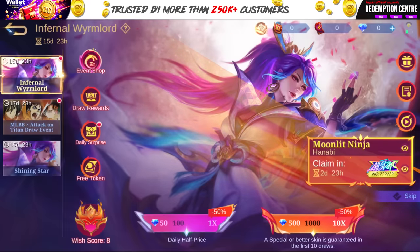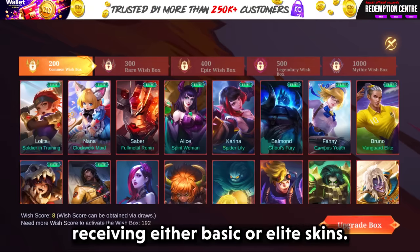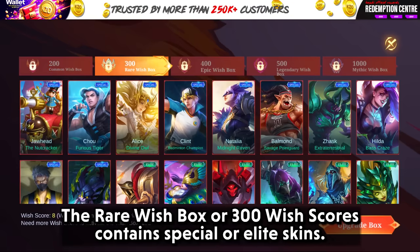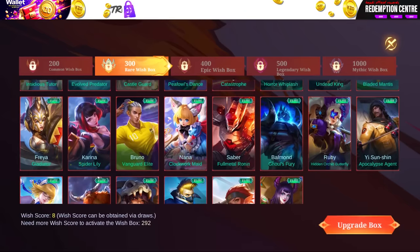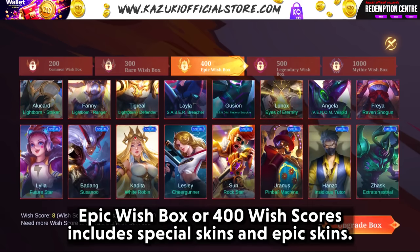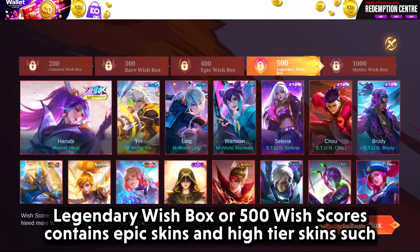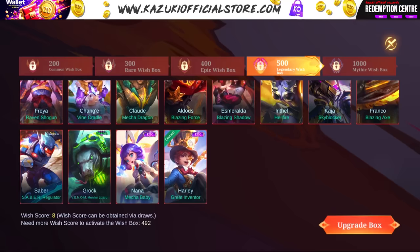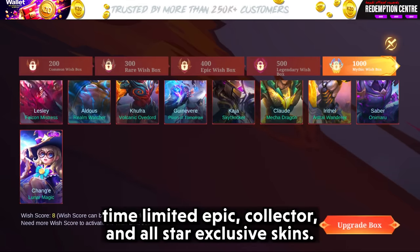Moving to Wish Score: the Common Wish Box at 200 Wish Scores provides a 50% chance of receiving either Basic or Elite Skins. The Rare Wish Box at 300 Wish Scores contains Special or Elite Skins. The Epic Wish Box at 400 Wish Scores includes Special Skins and Epic Skins, as well as High Tier Skins such as Collector and All Star Exclusive Skins. The Mythic Wish Box at 1000 Wish Scores grants an ultra rare skin including Time Limited Epic, Collector, and All Star Exclusive Skins.